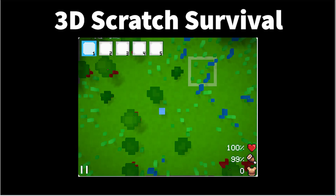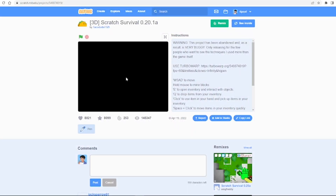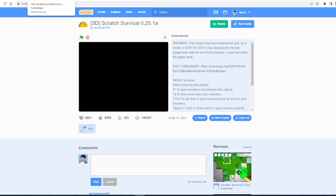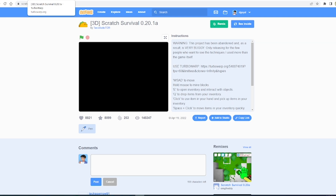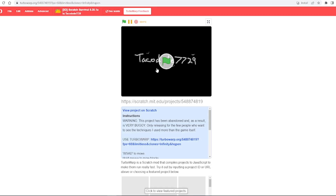First, we have 3D Scratch Survival. This game does have a TurboWarp link, so I will be playing on it. This is because TurboWarp is basically Scratch but quicker, so playing it on TurboWarp is actually better than on Scratch because Scratch is usually slower. So let's play.